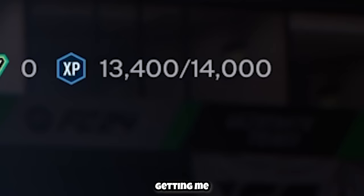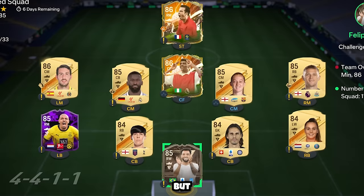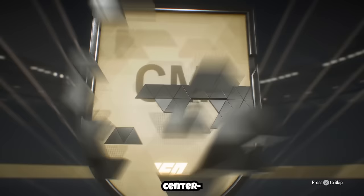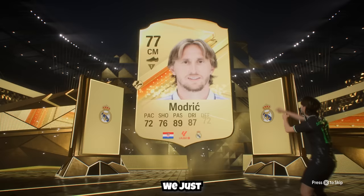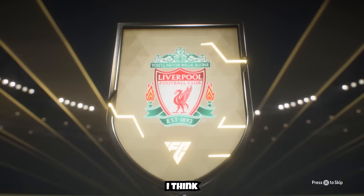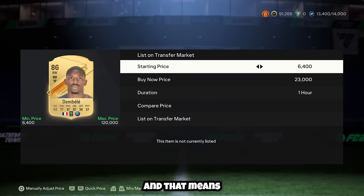I saw they'd just released an icon pack — we had to complete it. We needed high-rated items but couldn't afford the most expensive squad, so I opened more packs. From an objective pack I got an 87-rated Modric — this account has insane pack luck. The next pack gave an Egyptian right wing: we just packed Salah, worth over 100,000 coins, so he went straight into the team. We sold Dembele and added Modric to the icon squad, but it still wasn't enough to complete it.